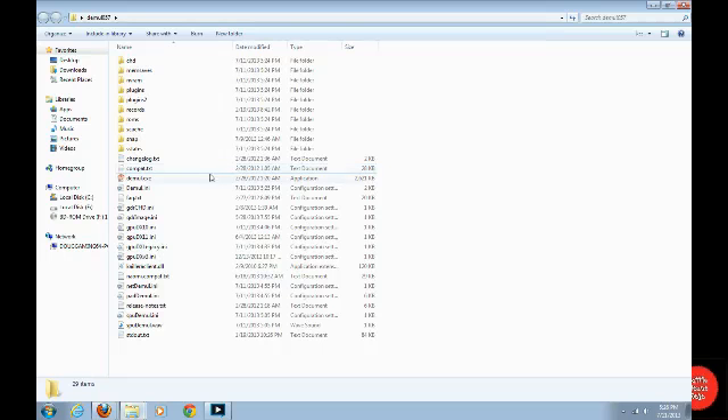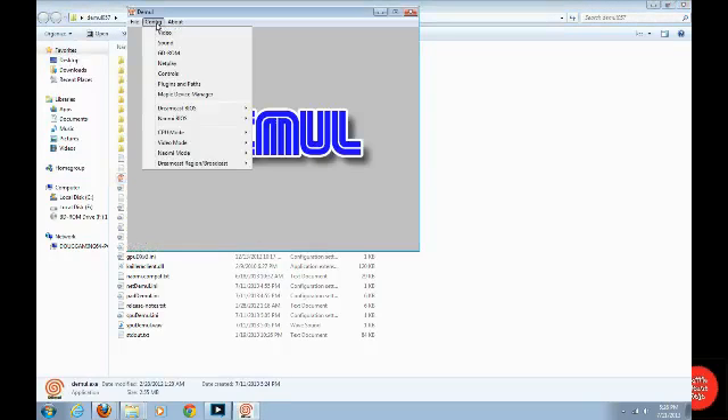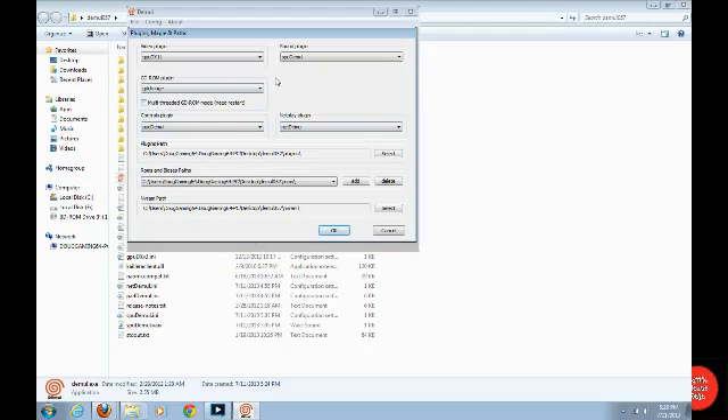I'm gonna go into my emulator folder, go to DEMUL config, plugins and paths. So far I have my video plugin — I have it set for GPU DX11.